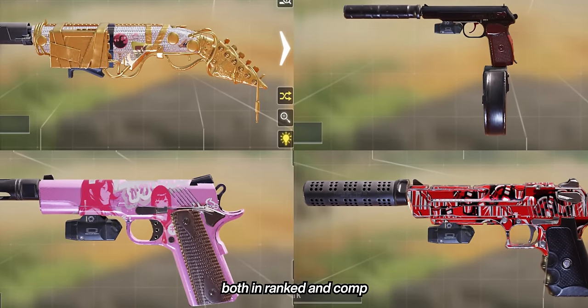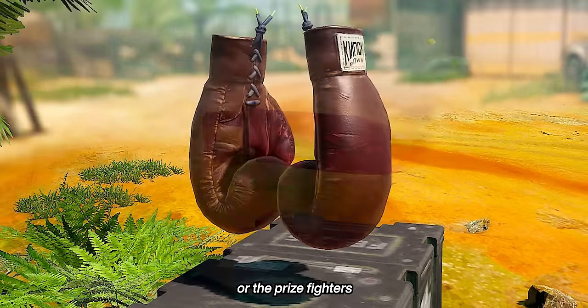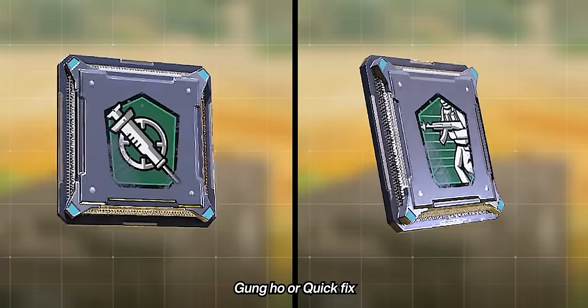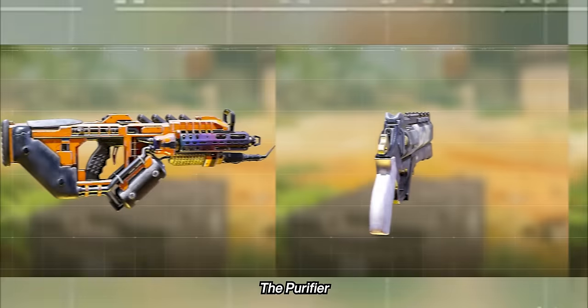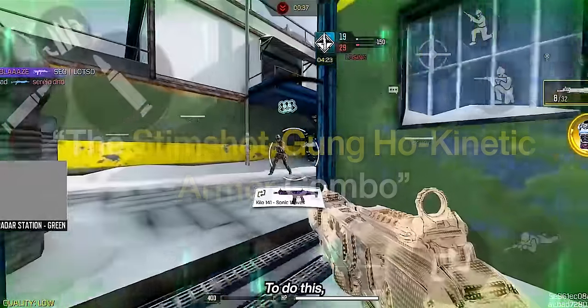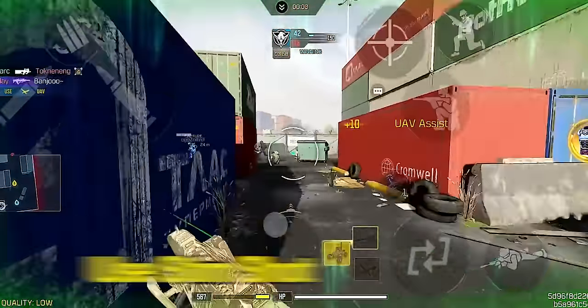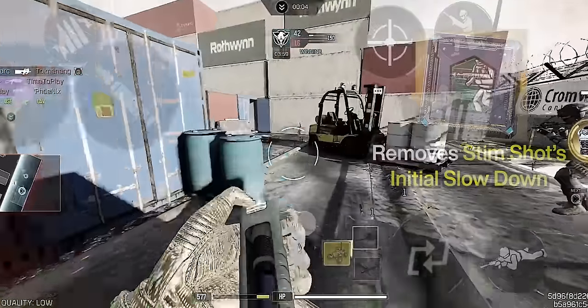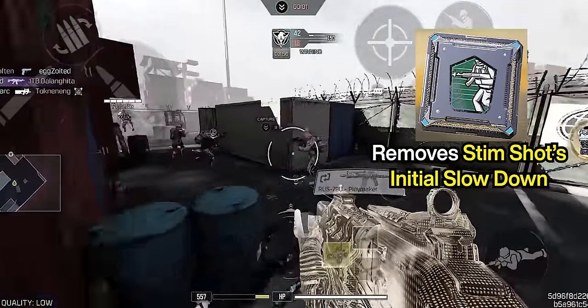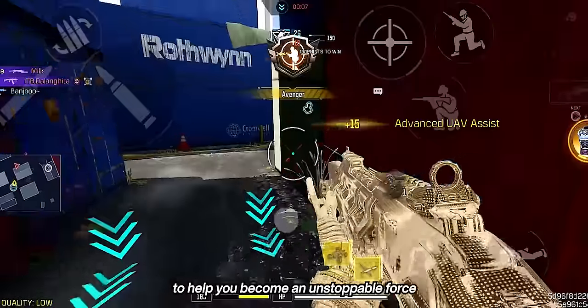Use popular secondaries in ranked and comp like the MW-11, GS-50, Dubra, and the Shorty, or melees like the Assault Knife or the Prize Fighters. Lightweight, Gung-Ho or Quick Fix, and Dead Silence are the best perks for shotguns. Use the Purifier or Annihilator for offensive operator skills, and the Kinetic Armor or TAC-5 for a more defensive operator skill. There's also a technique Garena shotgunners love: the Stim Shot, Gung-Ho, and Kinetic Armor combo. To do this, equip the mentioned items, then in a match simply press the Stim Shot and engage an enemy — the Gung-Ho perk removes the Stim Shot's initial slowdown, and you can then activate the Kinetic Armor once fully recharged to become an unstoppable force for a couple of seconds.